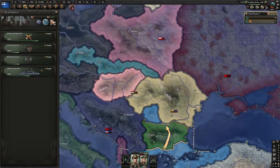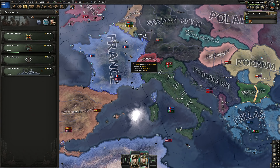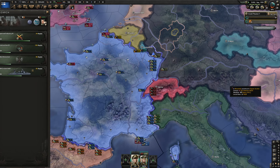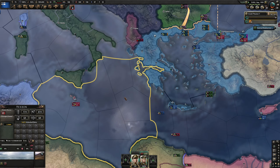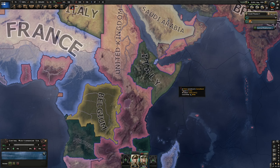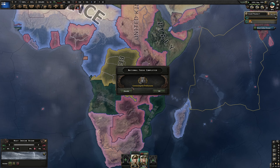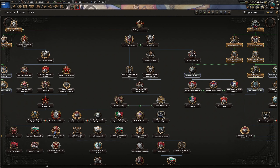The year is 1931, so the war with Poland should be coming up, and France will probably have war declared on it by Germany as well. The United Kingdom now has a big territory here. Connecting our prefectures gave us two infrastructure in the Peloponnese and two infrastructure in Epirus, plus ten base stability — we're doing great on stability.